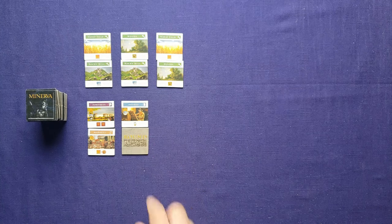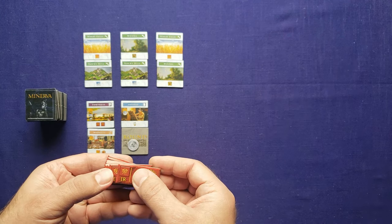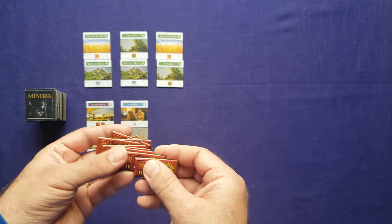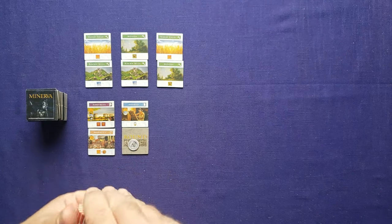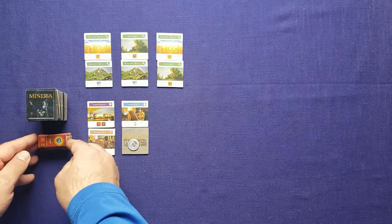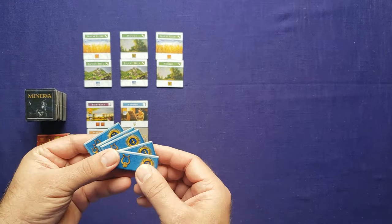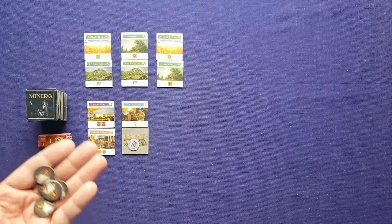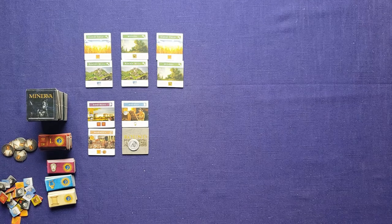Off to the side, stack the glory tiles first by round numbers — round one on top down to round six at the bottom — then by number within each round. Rounds one and two only have two tiles each, but from round three onward there are three. You just keep them in a stack; you don't need to lay them out on the board. Then have the culture tiles — theater, art, and academics — stacked lowest on top, with values of two, three, four, five, and seven victory points each. Also set aside assistants, resource tokens, glory tokens, coins, and the reference card.